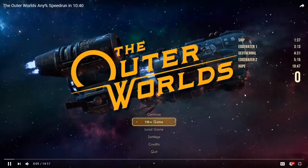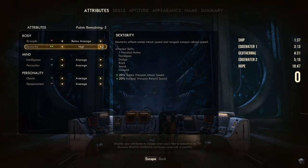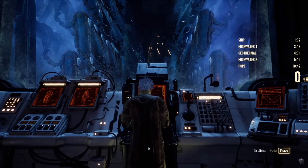Obviously we run in story mode because it's easier. Our stat setup is below average, very high, below average, very high, below average, very high. We upgrade stealth and dialogue, and that's about it.